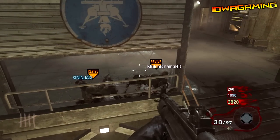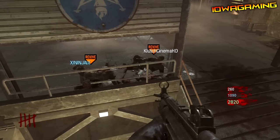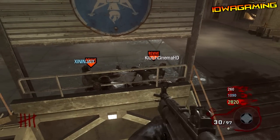It's a pretty good glitch, guys. You can get every power-up — death machines, nukes, max ammo, all that good stuff. So it's a very good glitch for barriers.